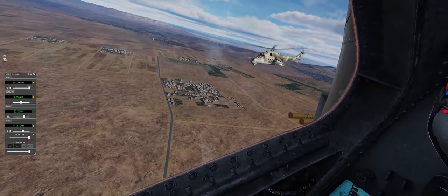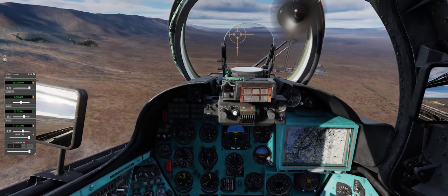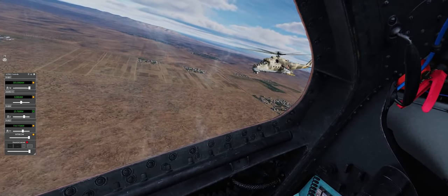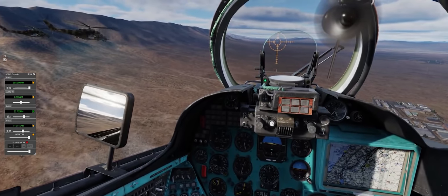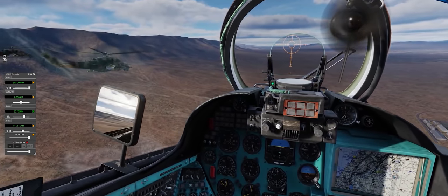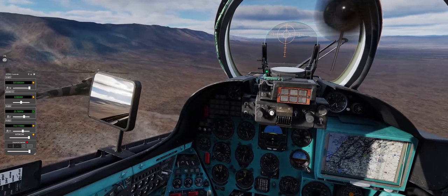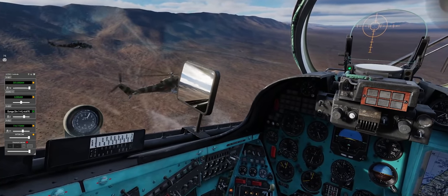Hey guys, Spudknocker here as always, and in this DCS MIL MI24P Hind-F tutorial video, we're going to go over how to use the radios in both single player to talk to the AI via the radio menu, and in multiplayer to talk to your wingman and squadron mates via SRS or the DCS Simple Radio System. There are four radios at your disposal in the MI24P, and they all have a different method of operation, transmit and receive on different frequency bands, and can be rather hard to find in the rather busy cockpit of the Hind.